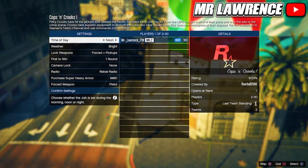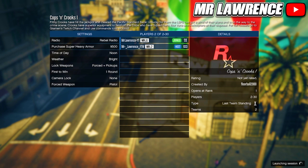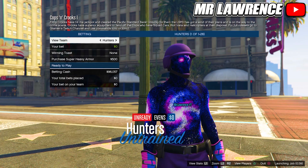Just leave the settings like they are and invite your friends. The player that joins will get the cop outfit — so the host won't get it. But after your friend got the cop outfit, he can host the job and invite you so you can get it too.